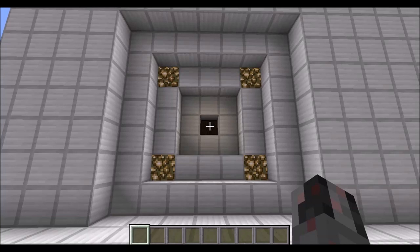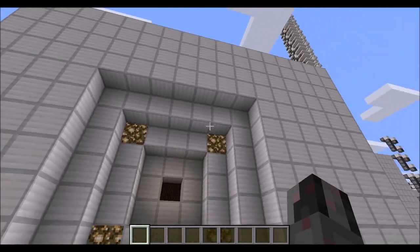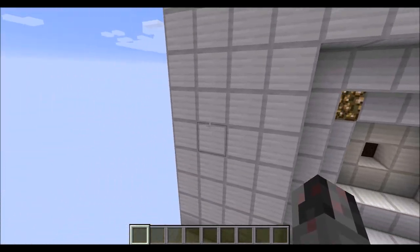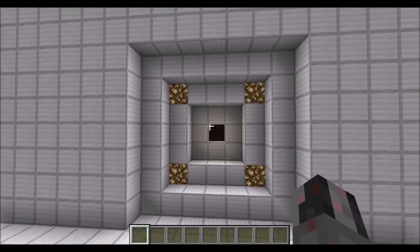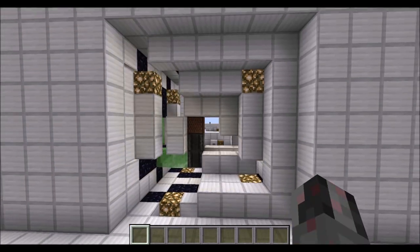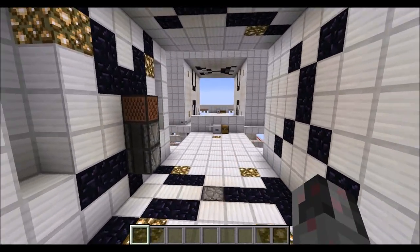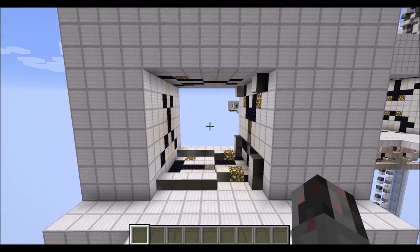Hello everybody, my name is Walter and today I want to show you how I can build my NoteBlock 7x7 double door you can see right in front of you. As you can see it looks like a simple 7x7 vault door which also looks the same from the backside, and has a single NoteBlock at the very center of it. If I right-click on that, besides some noise, it also triggers the door to open and after a certain amount of time automatically close again.